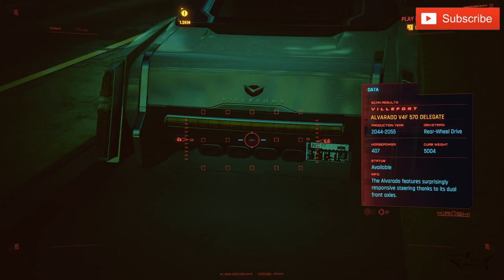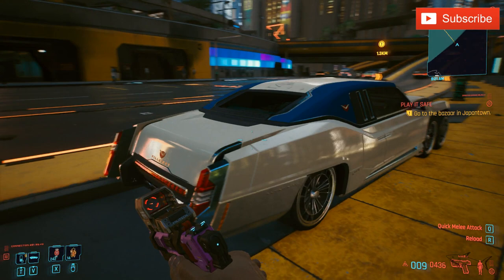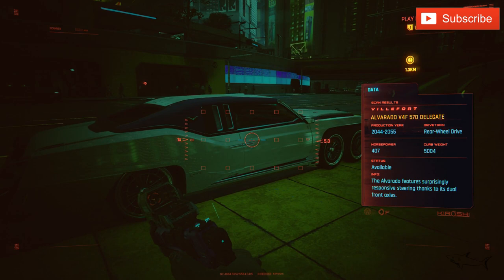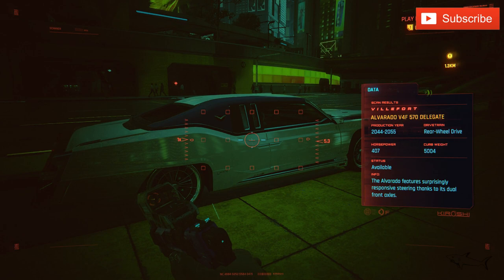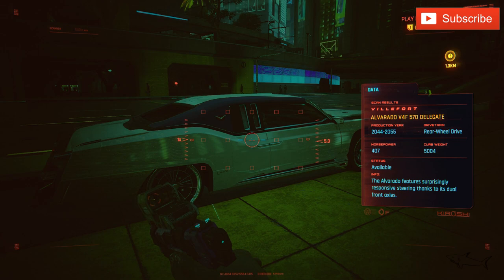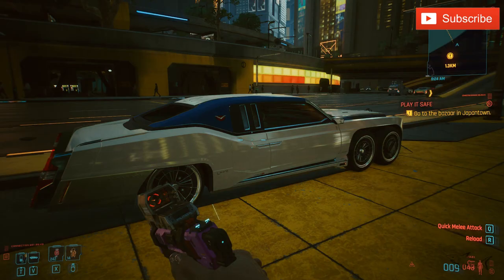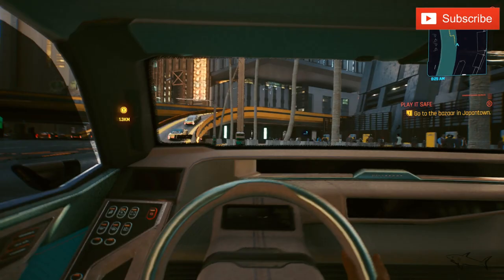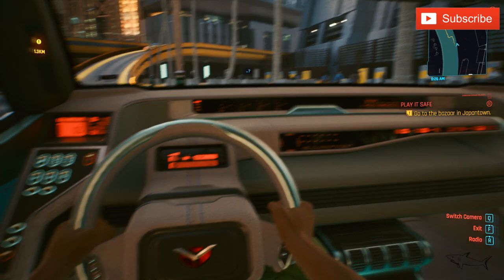One of the most exquisite cars in the game. We have four exhaust pipes and the shape is pretty classic but modern. Production was from 2044 to 2055, it has rear wheel drive, and 407 horsepower. The Alvarado features surprisingly responsive steering thanks to its dual front axles. I have this car in blue and white — the color scheme is very nice. The opulence and luxury in this car is just amazing.